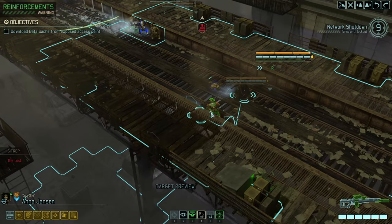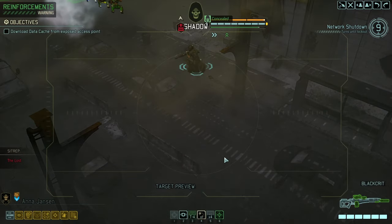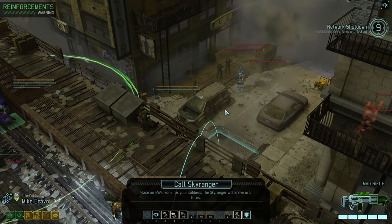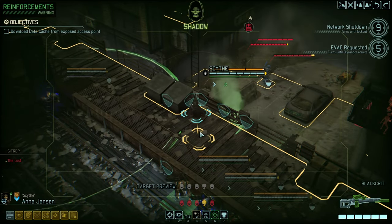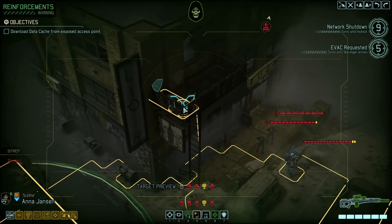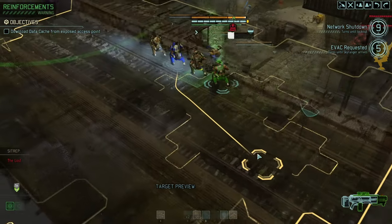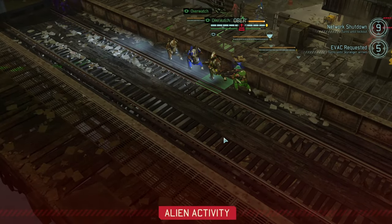So now I'm going to go into stealth mode in a second. Into the shadows — let's see what we're dealing with down there. Interesting. Let's furthermore make sure we can evac. Firebrand evac request confirmed. The Reaper moves into a decent position over here. We could technically hack next turn, which we may or may not want to do.